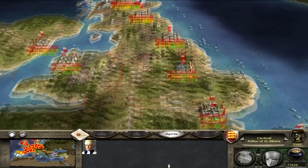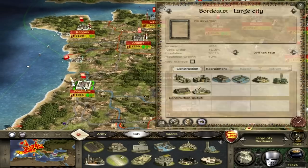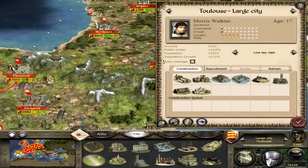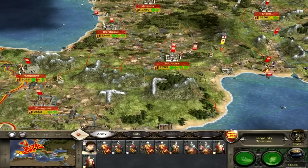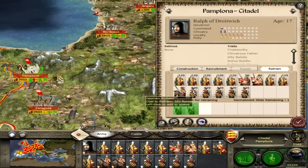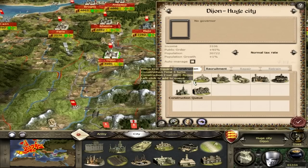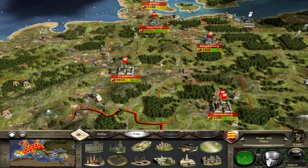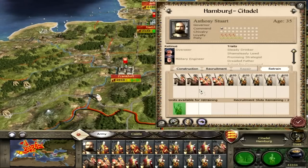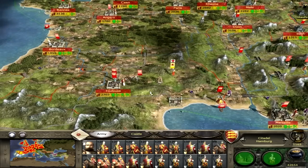Okay, we have 34,000. We have a few bits of building work to do before we end this turn. Bordeaux needed a Market. Toulouse needed a Market. Retrain some of these troops for the battle. Pamplona we will give an Armourer, and then start retraining some troops. Genoa is getting its stuff done. Dijon — Coaching House. Metz, Reims, Antwerp, Frankfurt, Nuremberg, Magdeburg, Hamburg — that'll do for Hamburg. There we go.